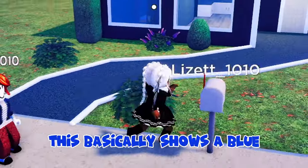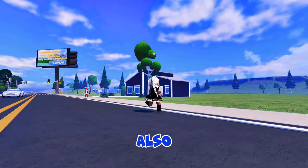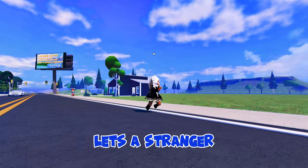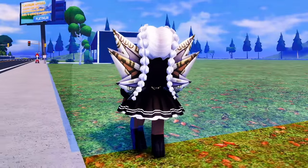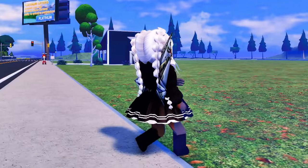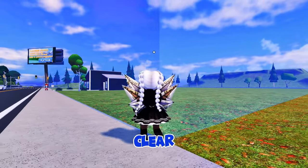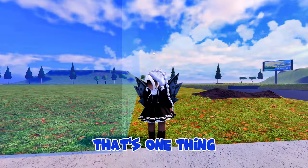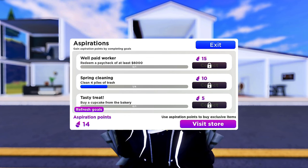Thank you so much to Leila Marie 521 for explaining this. It basically shows a blue force field around your property while in build mode. Also, in case one of your friends lets a stranger teleport to them while they're in your house — I never knew that was a problem in Roville, but I'm so thankful the devs fixed it. Hopefully one day those force fields will be clear, because that's one thing in Blocksburg that has always bothered me.